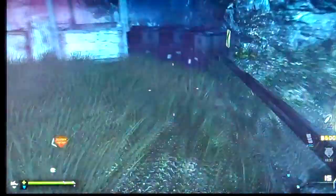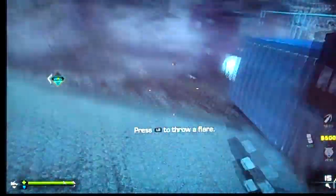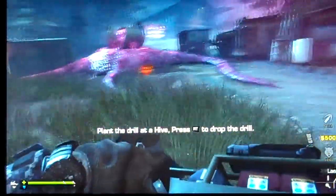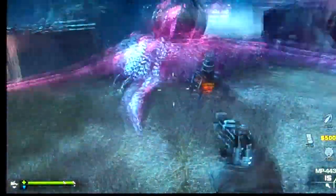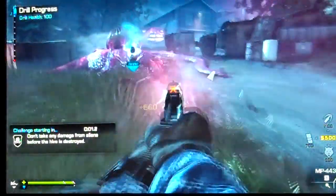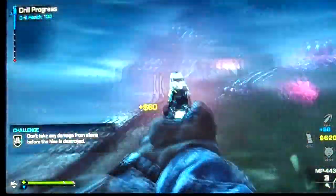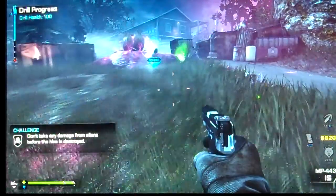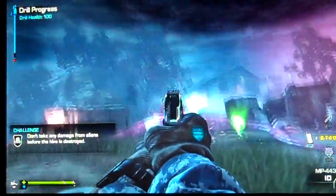As soon as I start, I look through these bags — take a flare, there's two bags in this spot, always different items. The key to this game is completing the challenges; I have 70% challenge completion. Right now the challenge is 'don't take any damage from aliens' — that's the hardest one. Use the flare: it makes aliens stand around it and stare at it so they don't come near you.